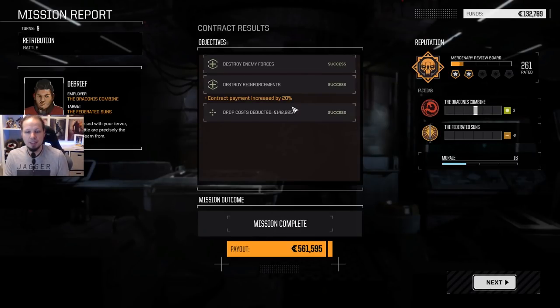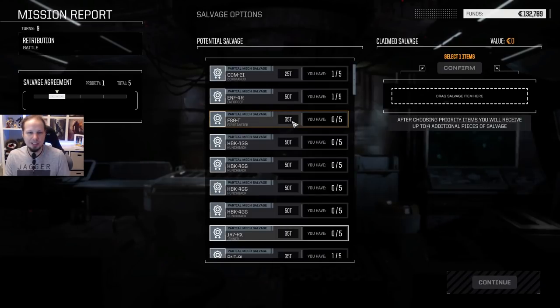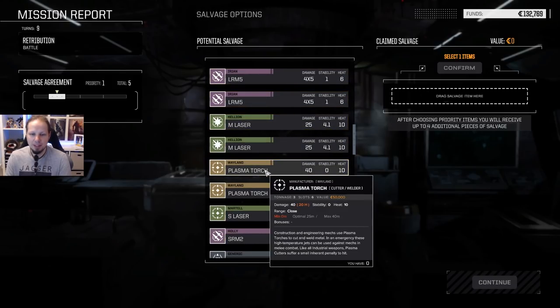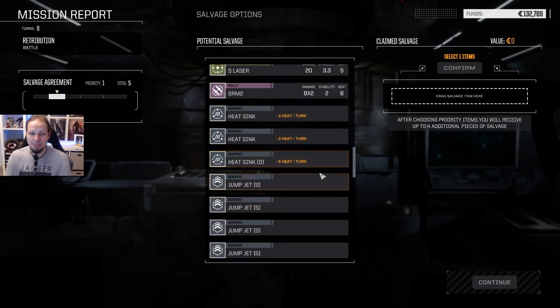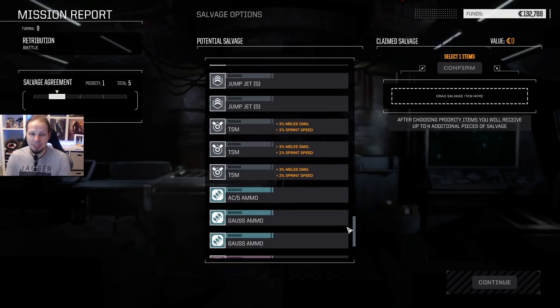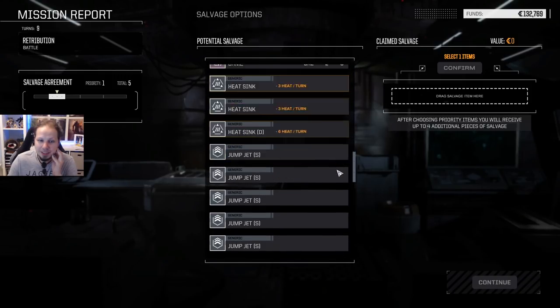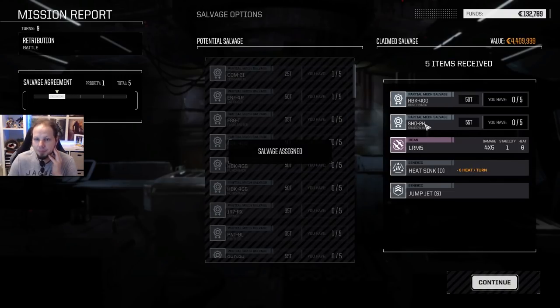I'm looking forward to testing out the Thunderbolt — that's going to be the next thing to do. 500-something — that's good, that's exactly what we need. Two injuries on T-Bone. Picking time — plasma torch? 20 heat, 40 damage, 3 tons, 6 slots. Gives myself heat as well — sounds very interesting. I think I'm going to take some double heat sinks though, or TSM. No, I think I'm going to take the double heat sink — I want my heat management to be buffed. Let's take this. We were coming for the money anyway.